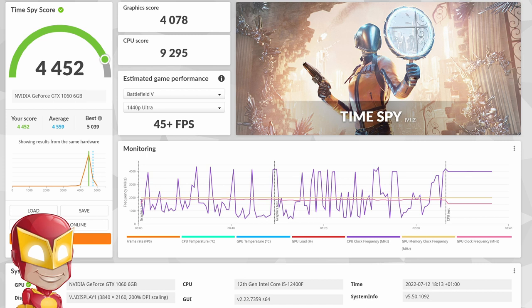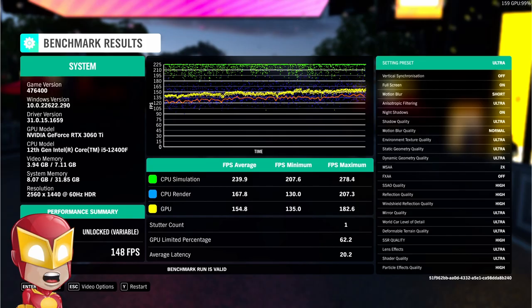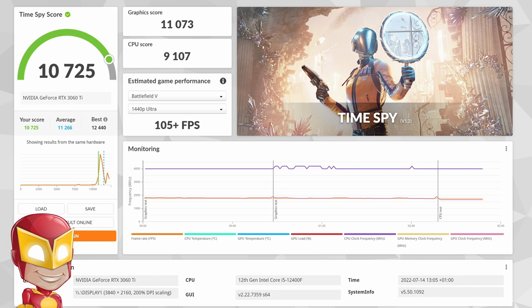Here are the second set of results, from my new RTX 3060 Ti Founders Edition. Strange Brigade ran at an incredible 162 FPS, Forza Horizon 4 ran at 148 FPS, Horizon Zero Dawn ran at an average of 110 FPS, and Forza Horizon 5 ran at 89 FPS. 3DMark achieved 10,725 points using the same Time Spy test. The 3060 Ti is a pretty big improvement over the 1060 and definitely a good purchase.